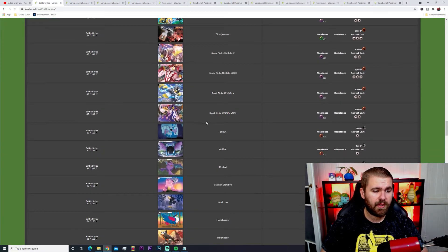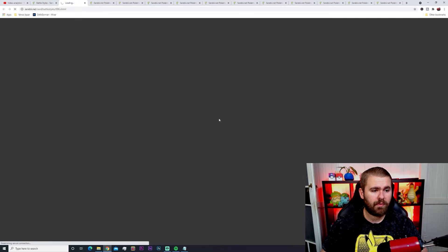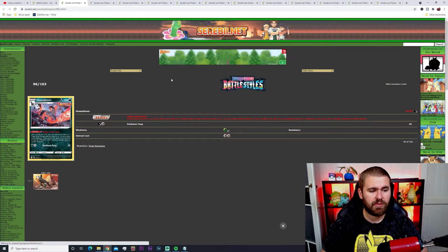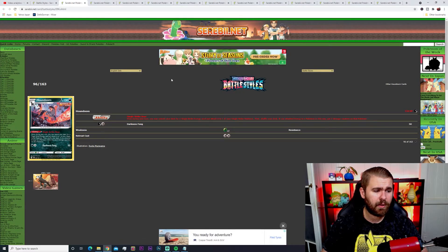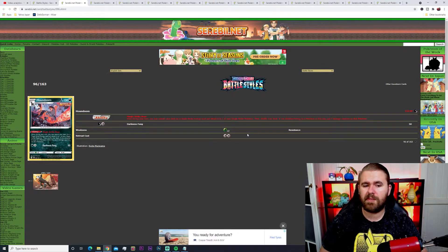Now for Houndoom V with its Single Strike Raw ability — once during your turn, you may search your deck for a Single Strike energy card and attach it to one of your Single Strike Pokemon. Running Houndoom alongside Emboar V and Single Strike Urshifu is really essential — it helps set them up dramatically and helps them do that extra damage needed to one-hit KO VMAX Pokemon. Darkness Fangs only does 50 damage, so this card is mainly used for its ability. Weakness is two-times Grass, retreat cost is two energies, 130 HP.